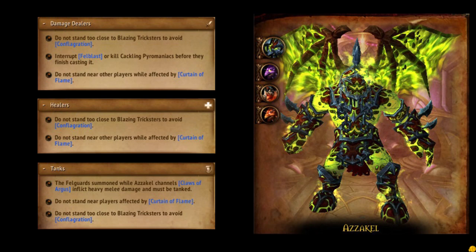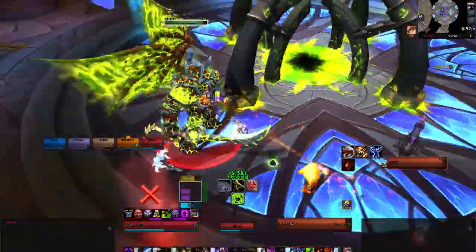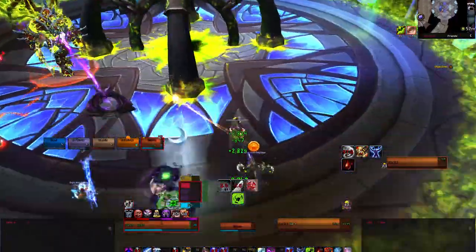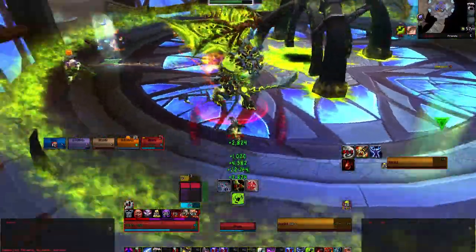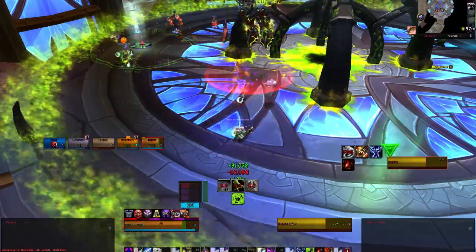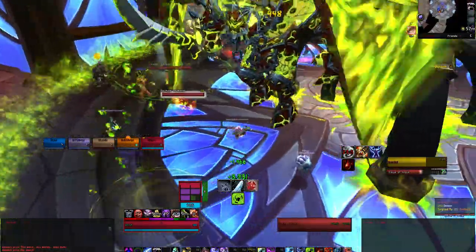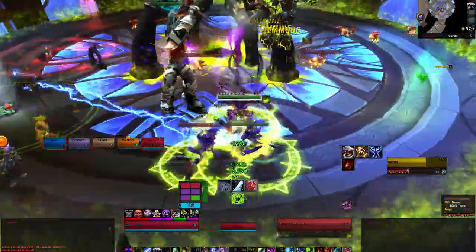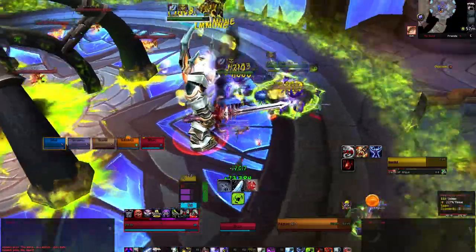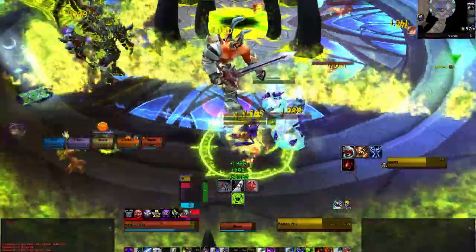The next boss is Ezekiel. This fight was pretty tough. You will want to do as much damage as you can to the boss before he goes immune and flies up in the air. We would advise using Heroism at the start of this fight. Tanks need to be aware of Ezekiel's ability, Fel Lash — this will inflict physical damage, knocking the tank back and increasing their physical damage taken for 7.5 seconds. The tank should either pop a cooldown while running back, or kite the boss for a few seconds to let the debuff fall off, but be careful not to outrange your healer. The group will need to position themselves at least 5 yards apart to prevent the DoT Curtain of Flame from spreading, as if it spreads to too many players the damage taken will quickly overwhelm your healer.